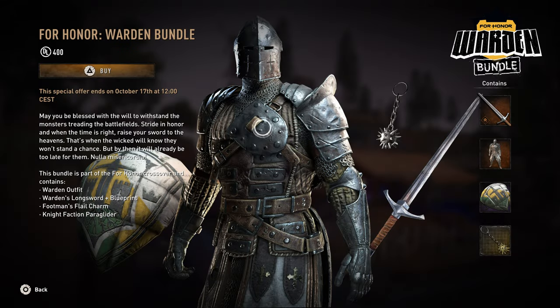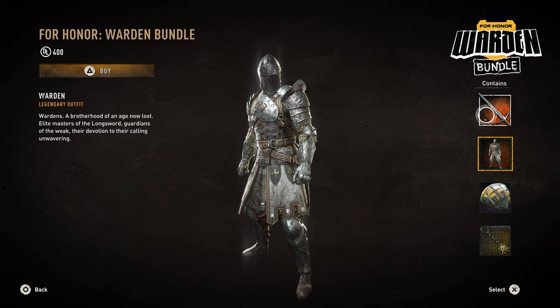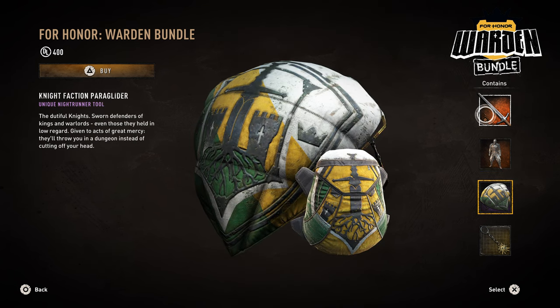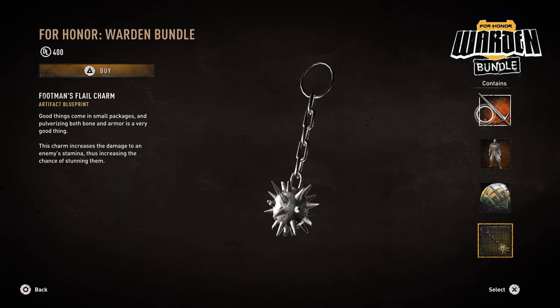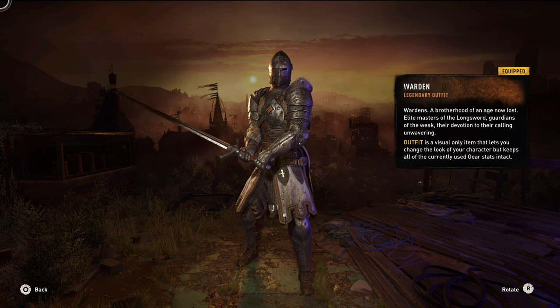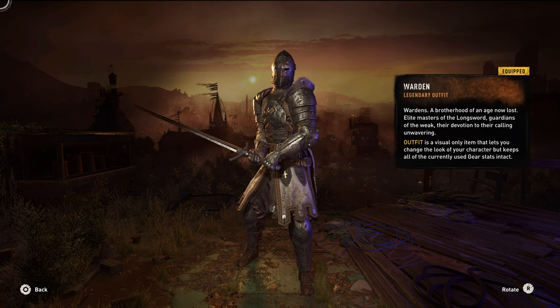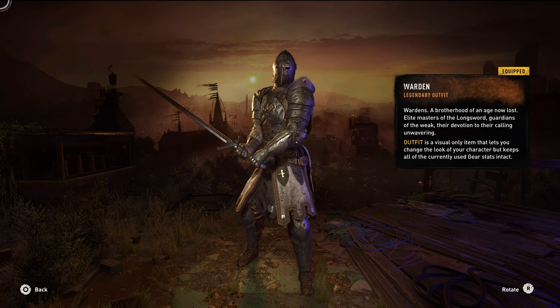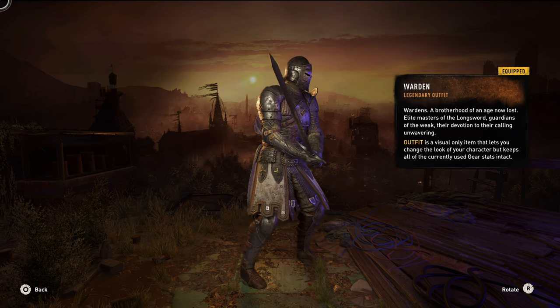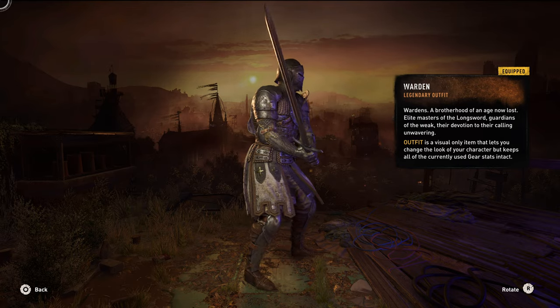Starting off with the first one, it'll be the Warden Bundle. In this bundle you'll get the Warden's Longsword, the Warden's Outfit, the Knight Faction Paraglider, and the Footman's Flail Charm. Starting off with the Warden Outfit, it honestly looks amazing — it's a nice knight armor, but it doesn't really fit into the world of Villedor. It's pretty much just a Hell Raid kind of outfit, and I would not wear this in the zombie apocalypse.